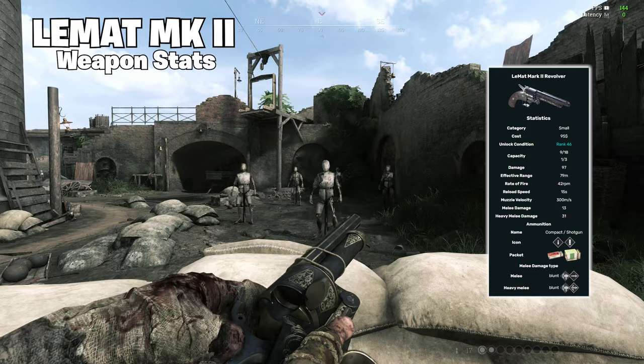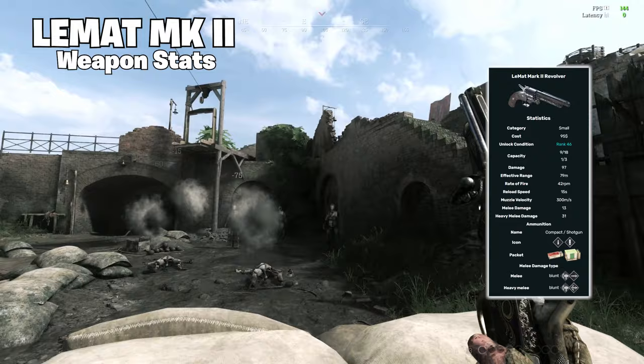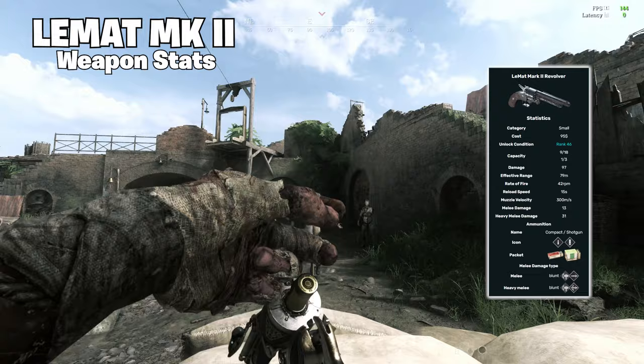The LeMatte has an 80 meter effective range and a bullet velocity of 300 meters a second. If you're curious, the underbarrel shotty is capable of one-shotting players from 5 meters away. After that 5 meters, it becomes pretty inconsistent, so my advice would be to get as close as possible before shooting. Another cool thing is that with the shotgun, you can actually use all the special ammo types. So if you want a longer range shot, you can just switch to slugs, which is pretty awesome.